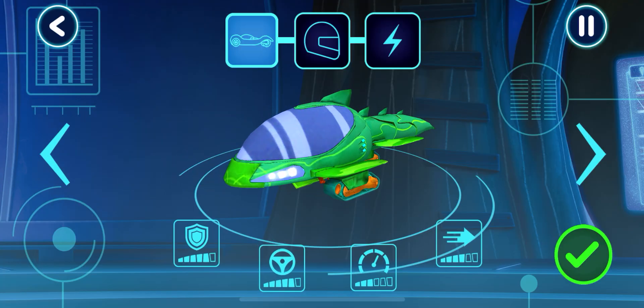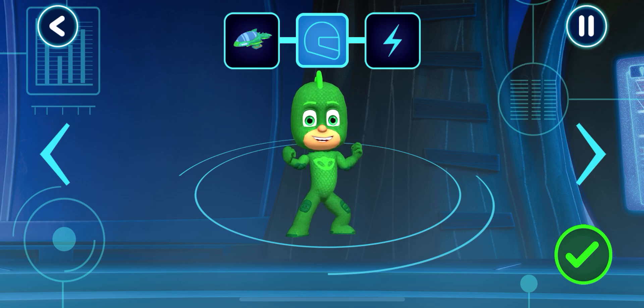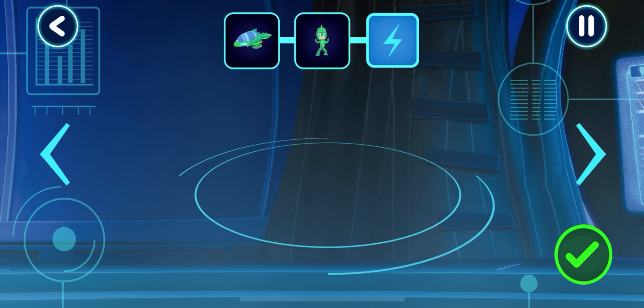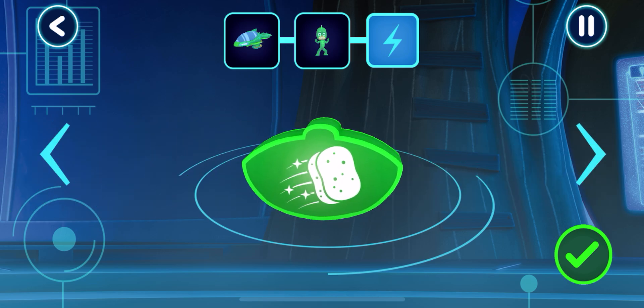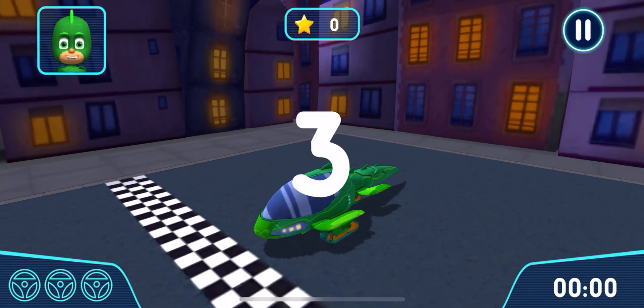Before we can try out our track, we need to choose a vehicle. Tap the arrows. Pick a driver. Power up. Now, let's go for a drive. Let's try out your track.